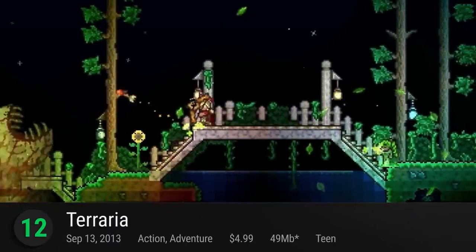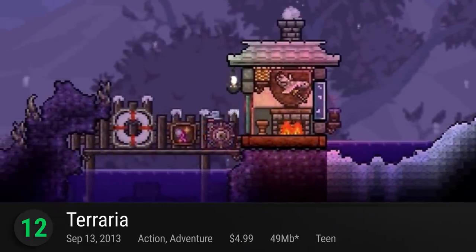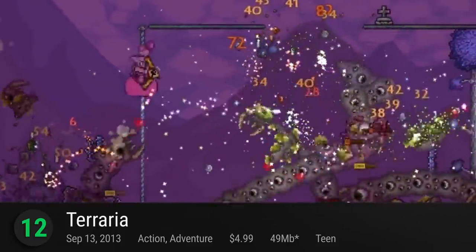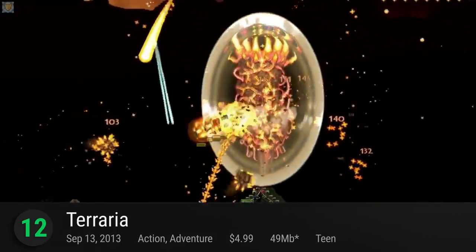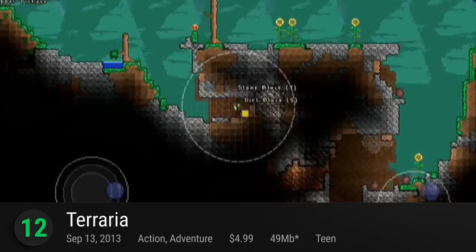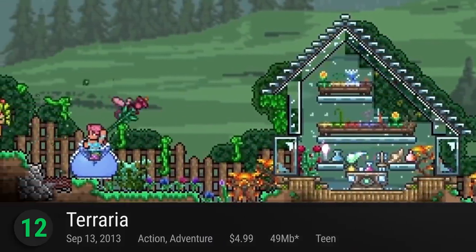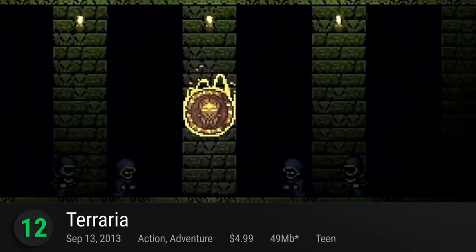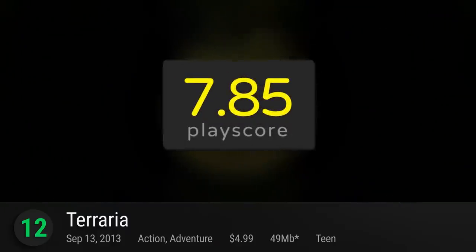Number 12 is Terraria. It's like Minecraft, but not really — it's its own thing. You can quench your wanderlust in this pixelated, side-scrolling, randomly generated wonderland. Just don't wander too far east or west or you'll face a perilous swamp or a giant floating skull. But if you dig down — literally in the game — you'll find that the exploration possibilities in Terraria are endless. As Hardcore Droid puts it, despite not being a very good platformer, Terraria successfully recreates the appeal of Minecraft with stronger roguelike elements to keep players motivated. It has a PlayScore of 7.85.